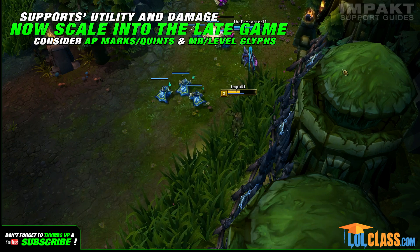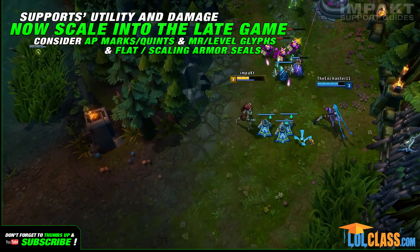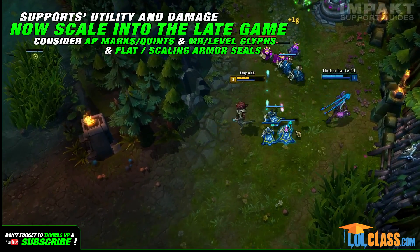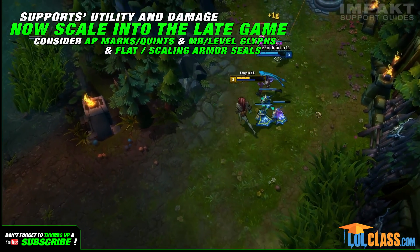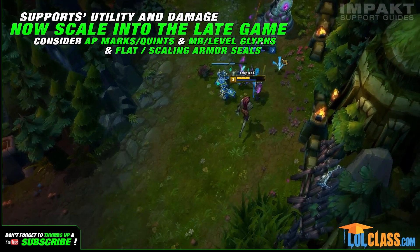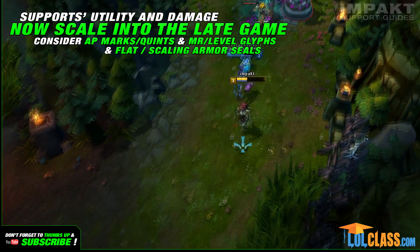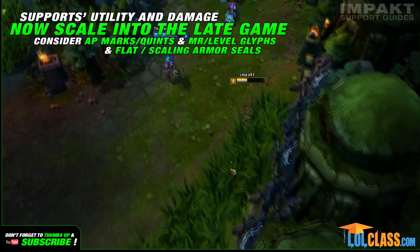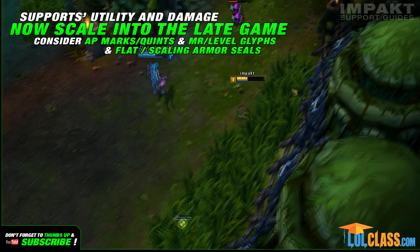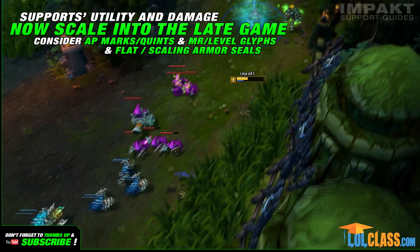Taking armor seals, be it flat or scaling runes, is still going to be highly important because you'll still have to withstand the damage from the opponent's basic attacks. If you're playing champions that scale with armor or magic resistance, however, like Leona or Taric, you should probably consider giving armor marks a try. As for quintessences, they'll still be up to your playstyle, but my current favorites are flat HP, gold per 10, flat AP, and movement speed, depending on what champion I'm playing.